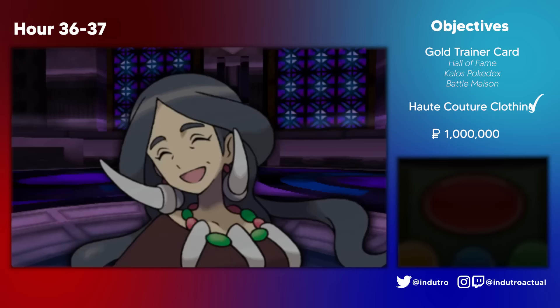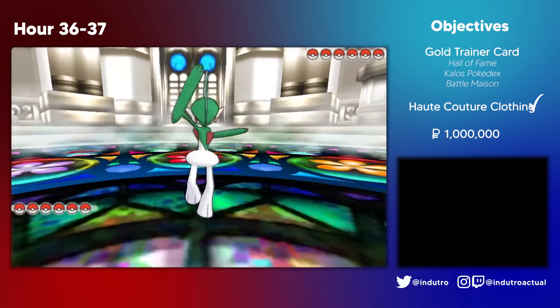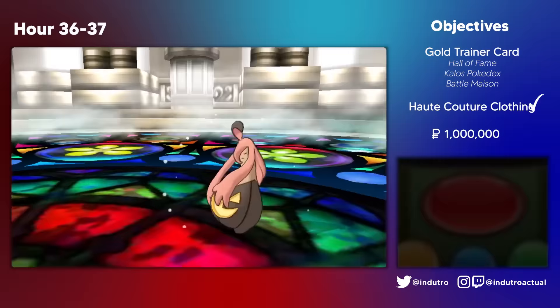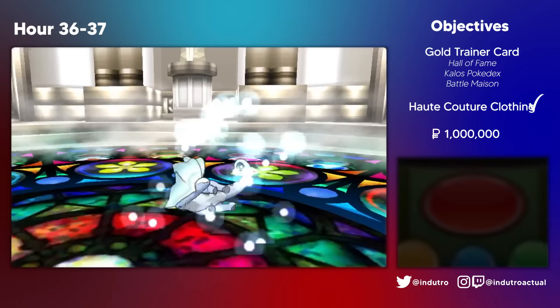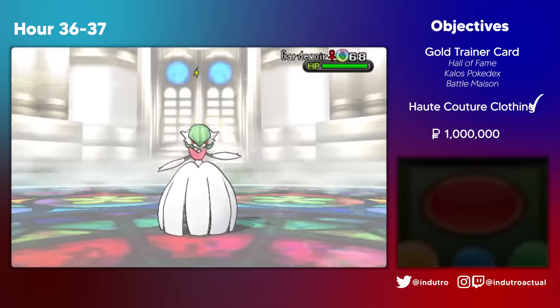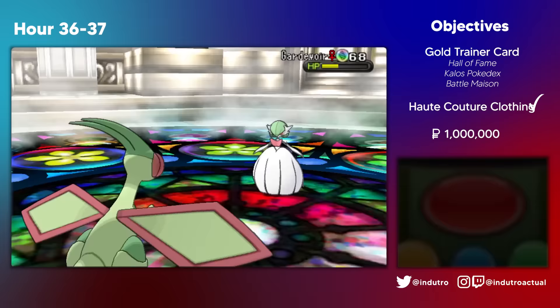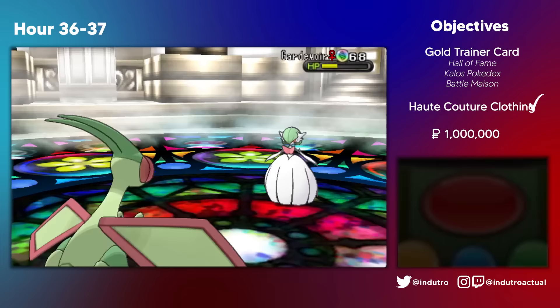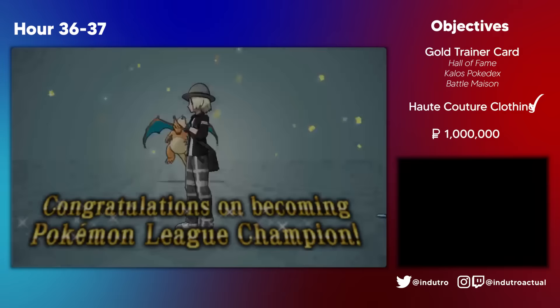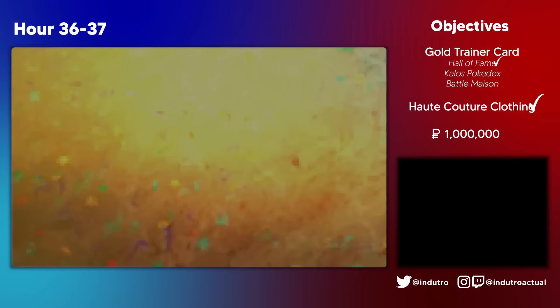Diantha was not exactly hard either. She sent out her Hawlucha first, so I sent in Galabo, who took out the Fighting Bird with a Psycho Cut. Next was Aurorus, so Charibo burnt it to a crisp with a Flamethrower. For her two fossil Pokemon, Galabo went back out and had a pretty easy time with Close Combats. Gombo Dragon Clawed the Goodra, and then only the Gardevoir was left. I sent out Bobo, but forgot the Gardevoir had Trace, so Bobo couldn't damage it with electric type attacks. I switched to Rosebo, who ultimately died to a Moonblast for no reason. Gombo was then able to take out the Gardevoir with Earthquakes after Diantha used just about all of her Full Restores. We beat Diantha and became Champion, were invited to the Hall of Fame, attended the parade, and AZ asked for a Pokemon battle — we beat his ancient self as well, and watched as he reunited with his Floette.